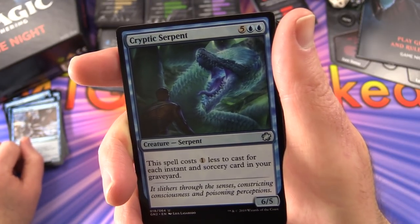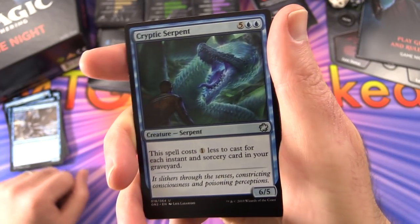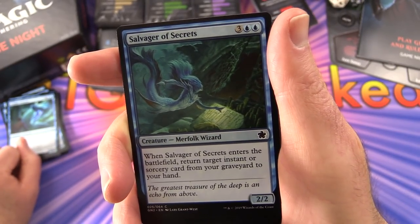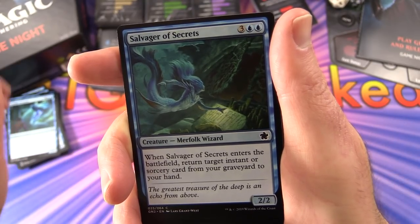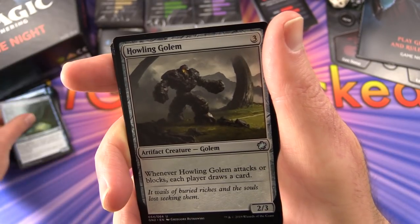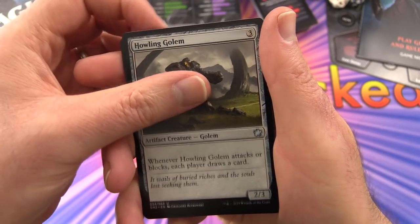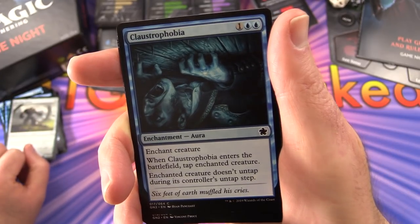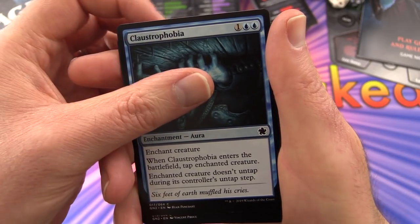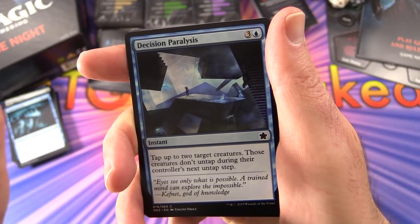Cryptic Serpent costs 1 less to cast for each instant and sorcery card in your graveyard - 7 casting cost but you can get it out earlier. Salvager of Secrets - when it enters the battlefield, return target instant or sorcery card from your graveyard to your hand. Normally black is about bouncing things back from the graveyard. Howling Golem again - whenever it attacks or blocks, each player draws a card. Claustrophobia enchants a creature, tapping it when it enters the battlefield, and it doesn't untap during its controller's untap step.